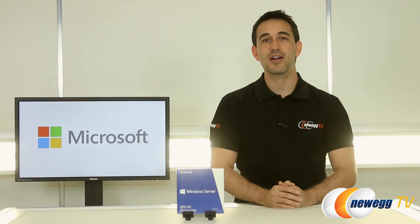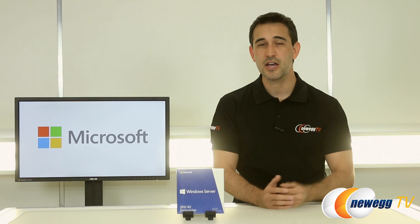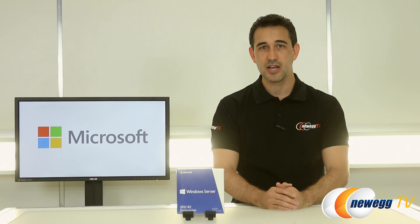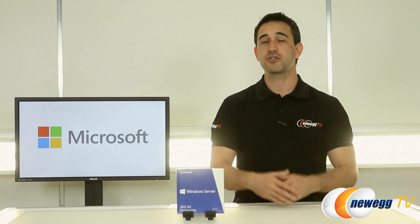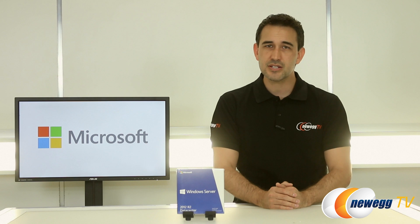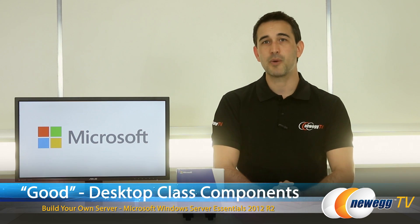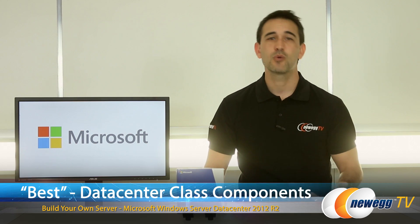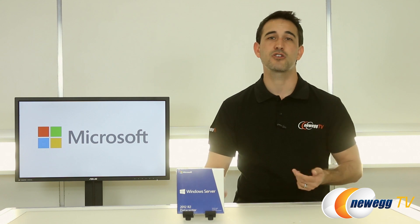Hey everyone, Steve with Newegg TV here, and today we're going to talk about Microsoft Server 2012 R2 and the three categories of build combos Newegg has set up with Microsoft. In an effort to ease the selection process of your first or possibly your next server, we've created three tiers of server builds. First is good — that's entry level — followed by better, which utilizes server class components, and finally best, which is the best bet for admins that want or need heavy virtualization.